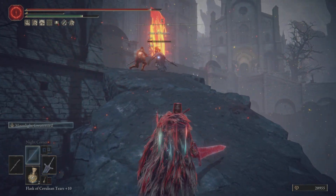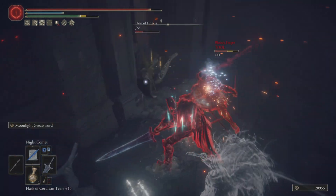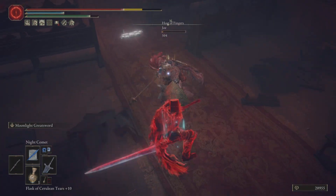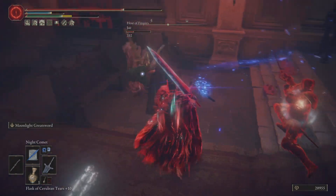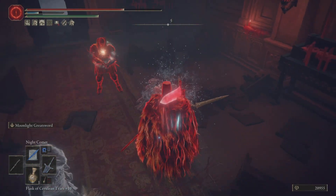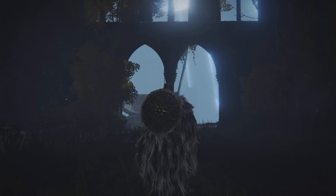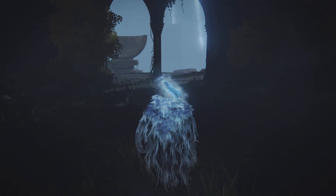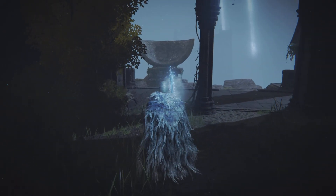There are all kinds of weird bugs with invaders nowadays. If you guys don't know, there's a really strange bug in the game right now where if you use the Phantom Furled Finger and teleport somewhere other than your spawn, the phantoms won't be downscaled anymore — it turns a level 700 into an actual level 700, even though they shouldn't be, if that makes sense.